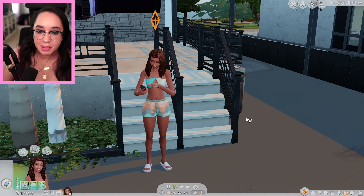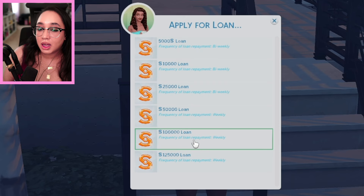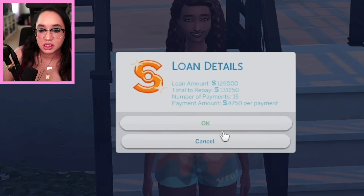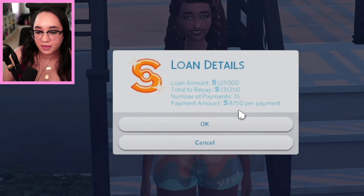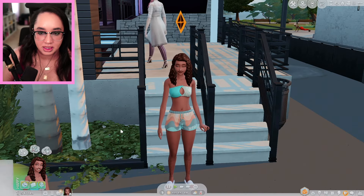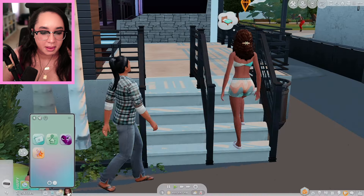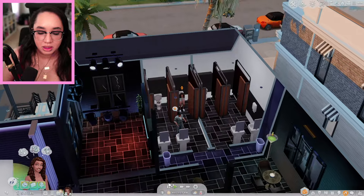We're going to need a job. She has a job as a line cook, but that's not going to cut it. Maybe $50,000 — actually one upgrade is over $40,000. Let me get the largest loan. We'll own $131,000 simoleons after the fact and the payment amount is $8,000. So if this all goes well, hopefully we won't be in the red, but she still needs to actually get approved for the loan. Pepper is still waiting for an answer to her loan application. I'm going to take her home and we're just going to sit and wait.